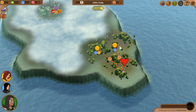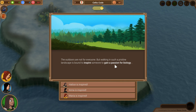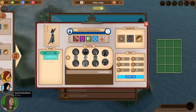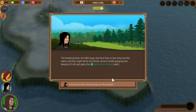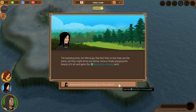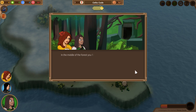We pulled Celtic Code — that's fine, not a bad one. Let's get that free perk right off the bat. 'The outdoors are not for everyone, but walking in such pristine landscape is bound to inspire someone to gain a passion for biology.' Well, Anna is our naturalist, and she does not naturally learn biology. 'The tweeting birds, the little bugs, the fact that no two trees are the same, yet they might all be one family. Anna is finally grasping the beauty of it all, and gains the naturalist biology perk.' Yeah, she seems like a person who would be really moved by the beauty of it all. That's sarcasm.